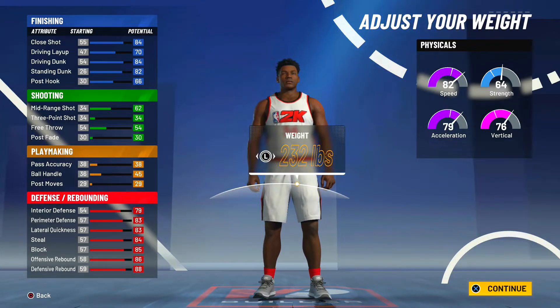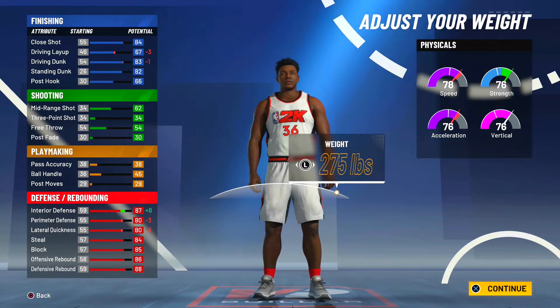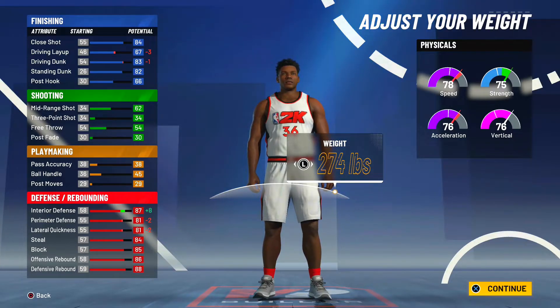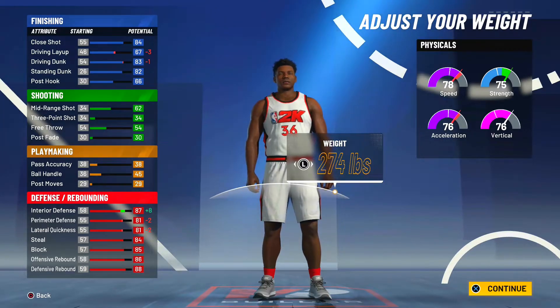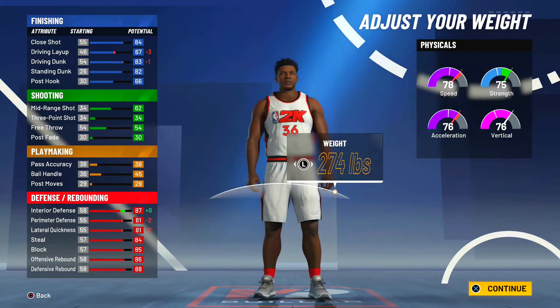For the weight, we want to almost max it. I don't want to go fully max at 280 pounds because we lose a little speed and perimeter/lateral defense. I'm going six pounds down at 274 pounds — we gain back some perimeter defense and lateral quickness, get better speed and acceleration, and still have an 87 interior defense which is very good. I'm guessing all these stats go up plus four or five at 99 overall. Max weight is good too, but 274 pounds gives you better speed and perimeter/lateral quickness while giving up barely any interior defense.